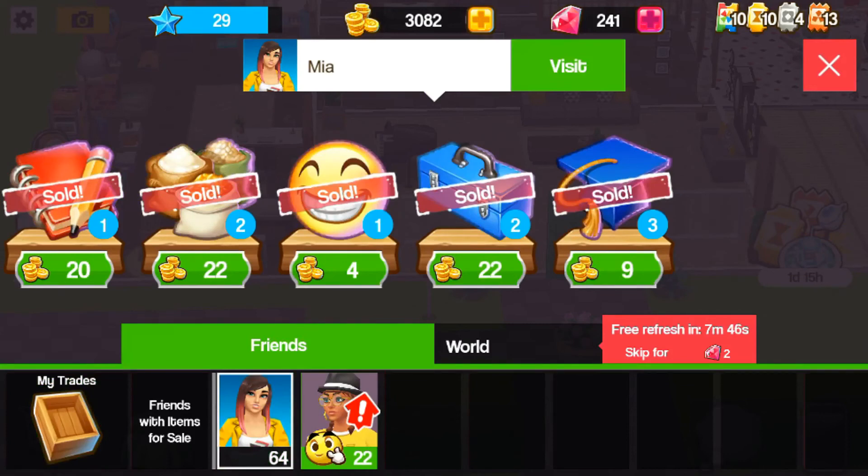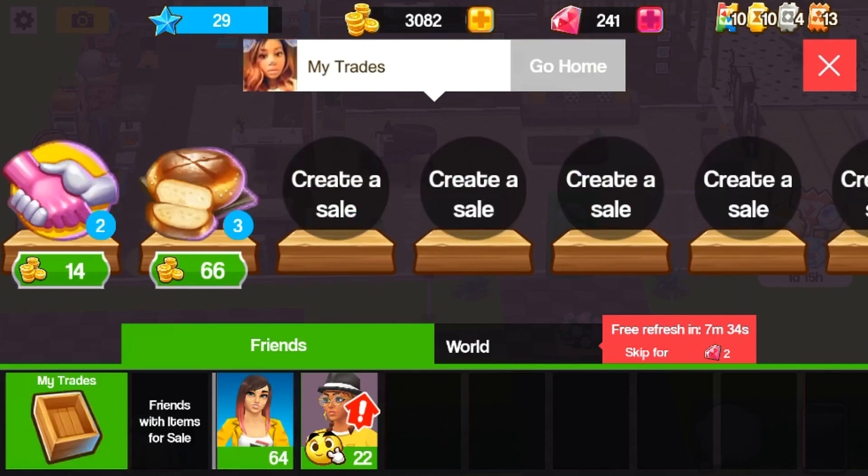Also you have Mia. Mia puts out items to sell every day, so make sure to check in every day and buy her items. As you can see I already bought her items.